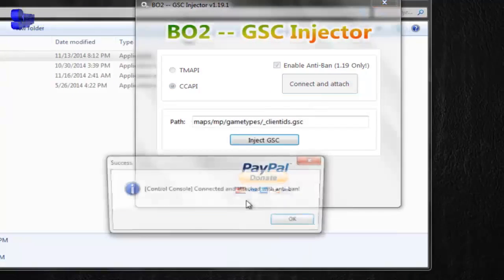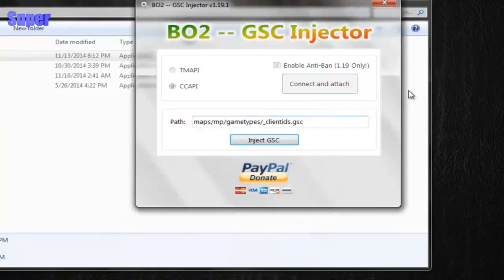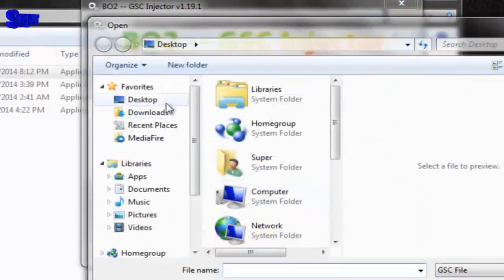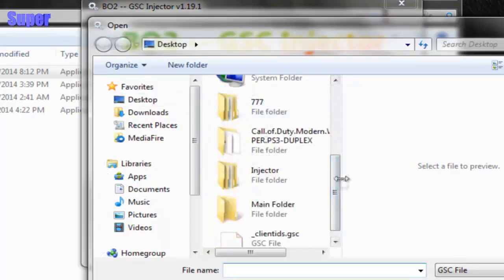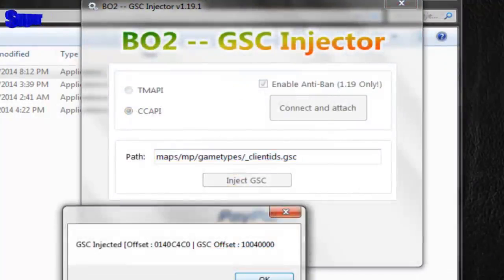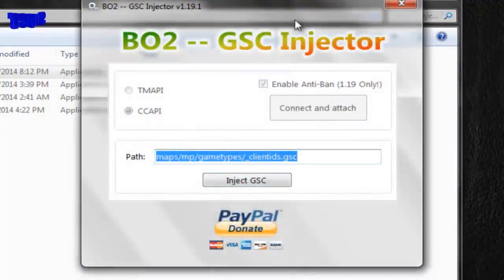Hit connect. Don't worry about the path — just don't edit anything, leave it the way it is. Hit inject GSC, find where your file is, and just put it on your desktop. Hit open. The PS3 is going to beep and it'll show you what offset it changed in the script. Then end the game.